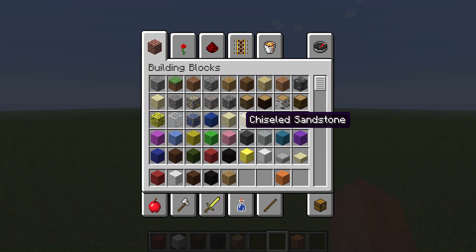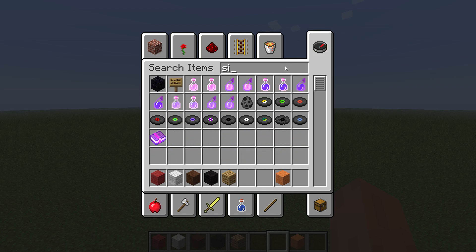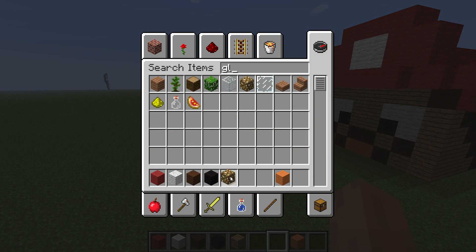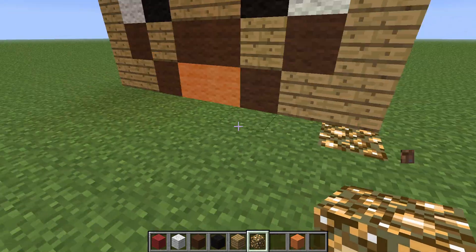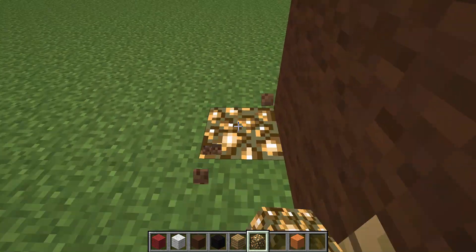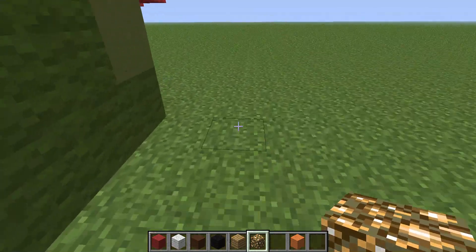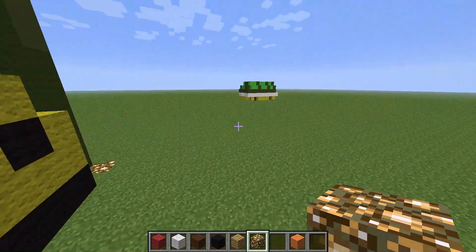It looks a little weird but I think it's fine. If you want to, you can get a sign and just write Mario or M on his head. And if you get some glowstone, you can put some glowstone here to light it up a bit. If you've done all of the builds so far, you can put glowstone around all of the builds so that when it's night time, your builds will always be lit up.